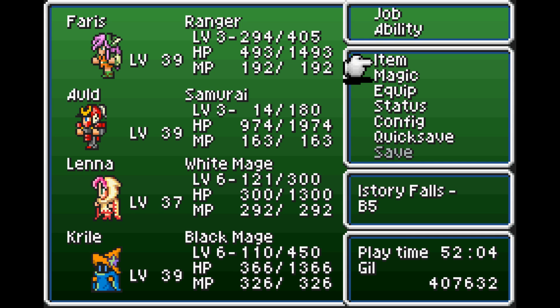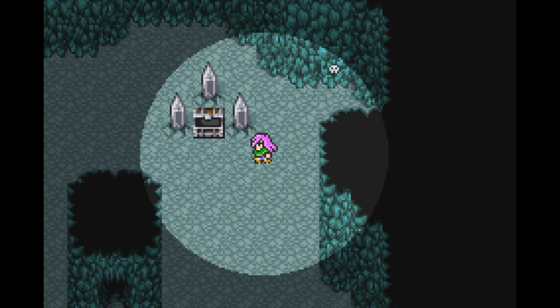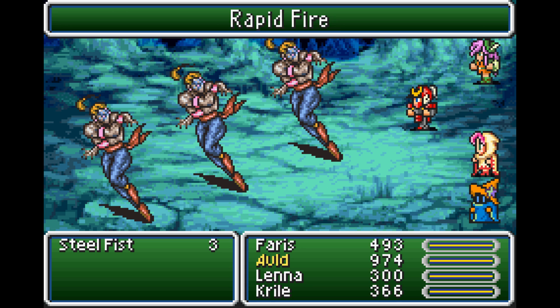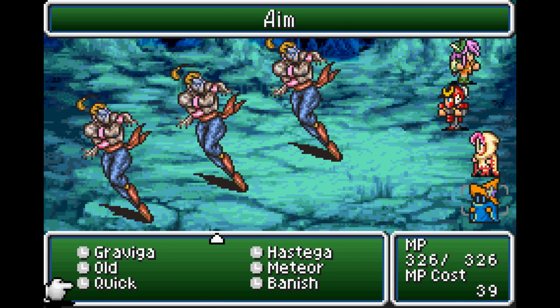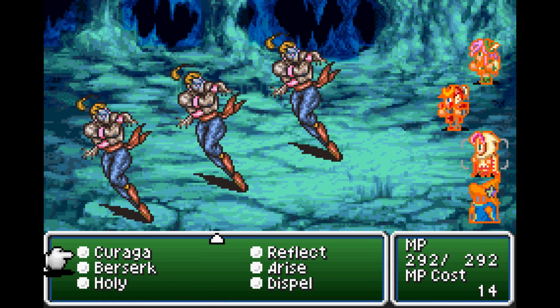Quite a bit of damage from that trap. I'll wait until the next battle. I got a little bit lucky there - Steel Fists? Rapid fire! At least we know where we can go to get some Steel Fists again. Didn't kill. Hastega first, real fast. Now we can get a Curaga - heal everyone up, so much better.